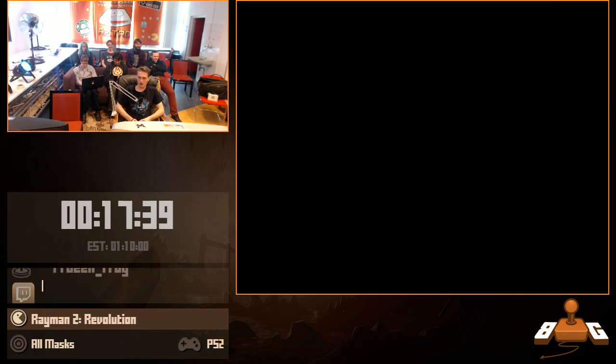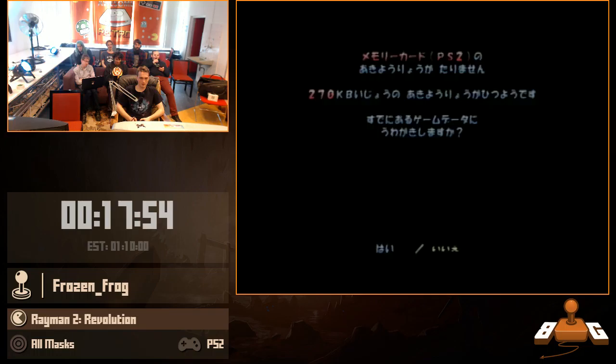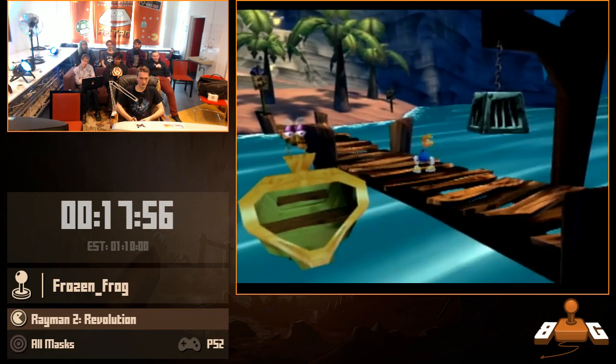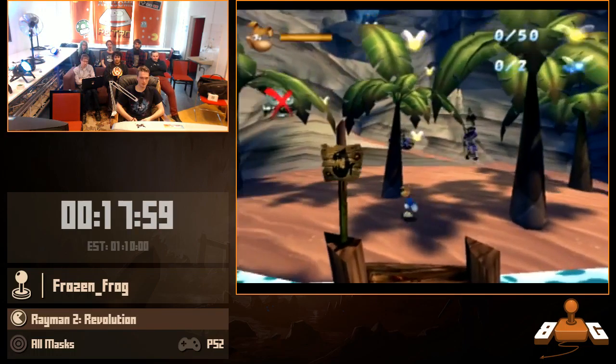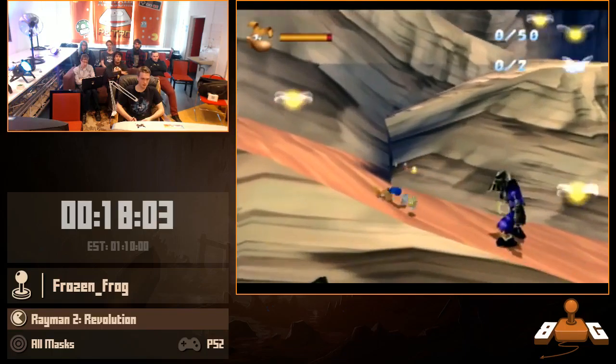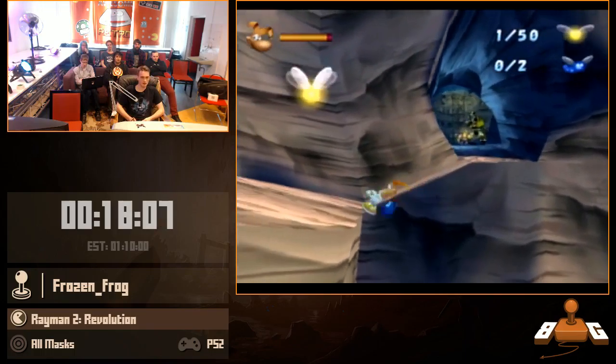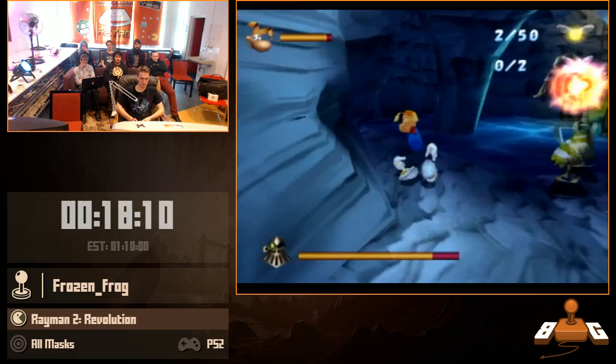The next level is what I call the Sanctuary of Dumb Robots — they are really dumb, they shoot each other constantly but also try to shoot me. First we're gonna double save-cancel, which skips the cutscene at the start. If you double save-cancel, the game thinks you game-over'd twice, so it gives you full health — because it thinks 'aww, you poor thing, you can't get the level.' But in reality we just pressed a couple of buttons.